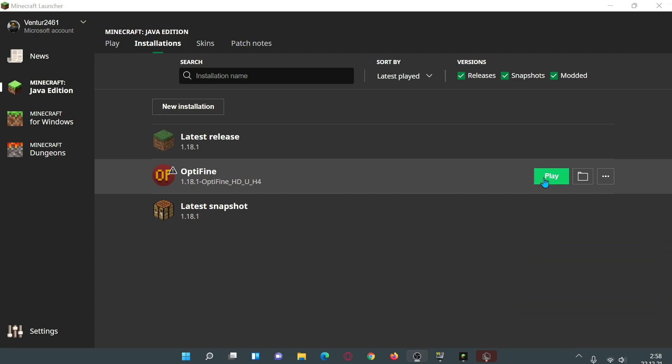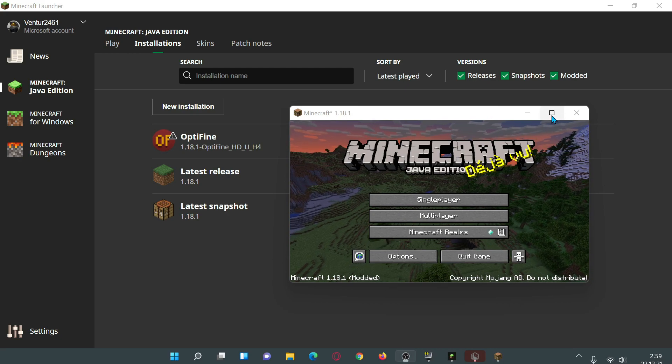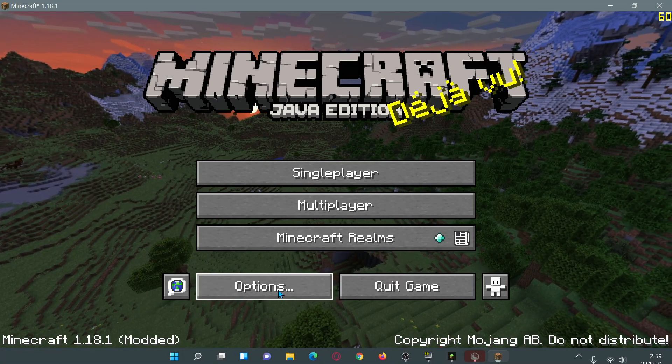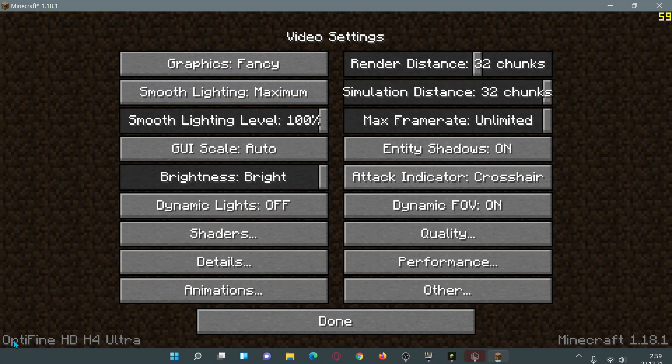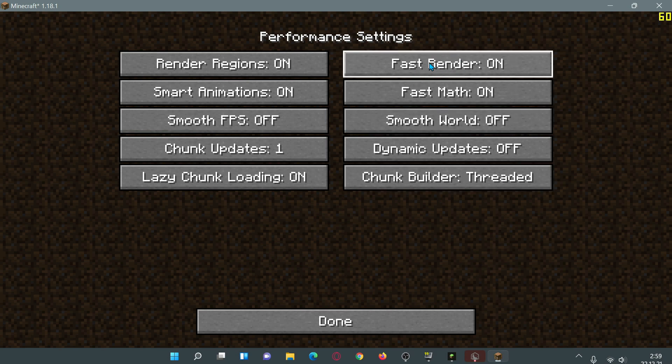The game has now opened with OptiFine loaded. In the bottom left it says 'Minecraft 1.18.1 Modded.' Going into video settings shows the OptiFine version — OptiFine HD H4 Ultra — and we have the shaders button confirming OptiFine is working. It's remembered my settings: render distance 32 and simulation distance 32.